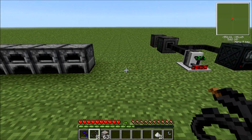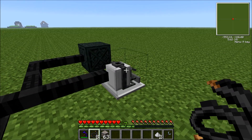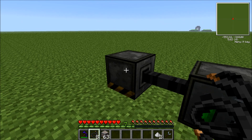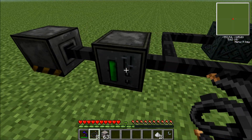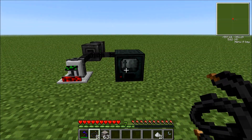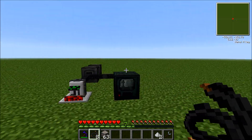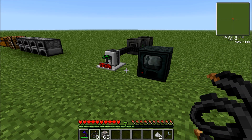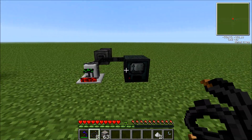To summarize what we did, we created four machines. Firstly, the metallurgic infuser to make alloys such as bronze and steel. Then we made the coal generator to create the electricity, along with the battery box to hold that electricity. And finally, the enrichment chamber, which is used to double our ores for great efficiency. That's pretty much the basic electricity tutorial — these are the basic machines you want to start off with. Very handy, especially for the steel. Thanks for watching, I hope you enjoyed this video. Please tell me if I missed out anything important. Bye!